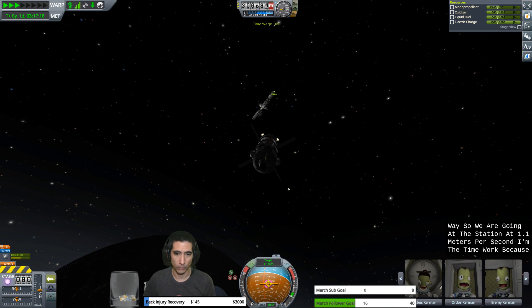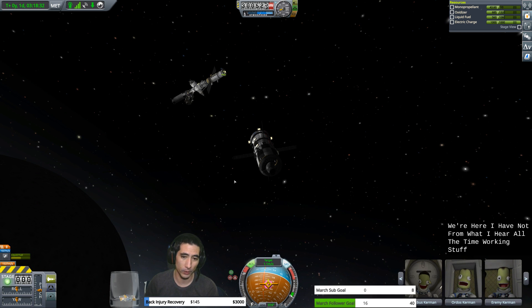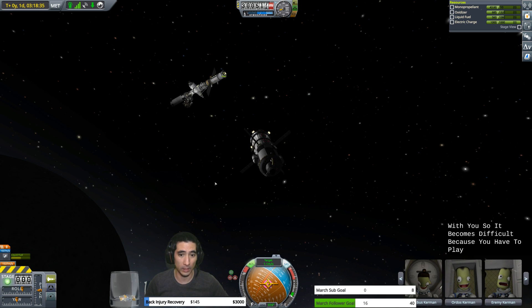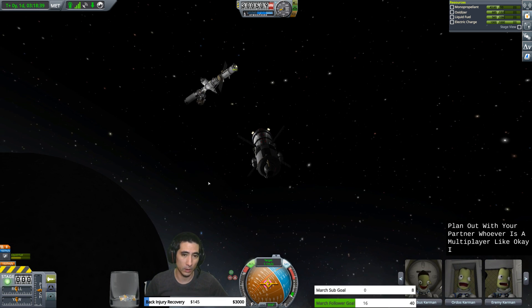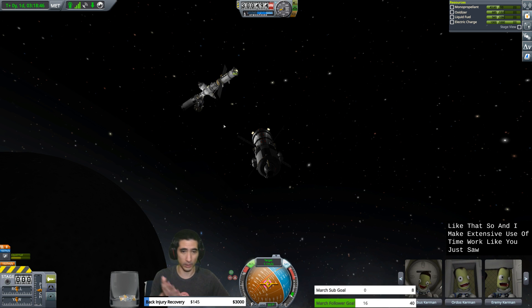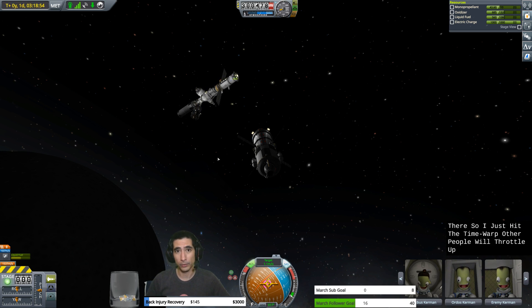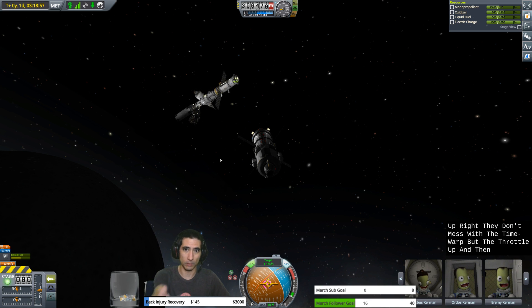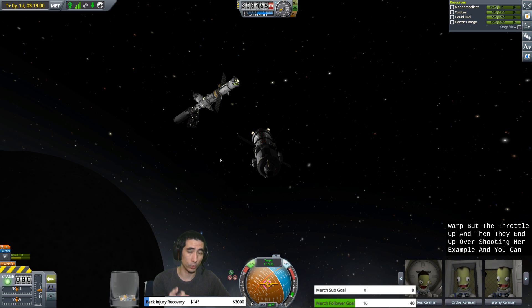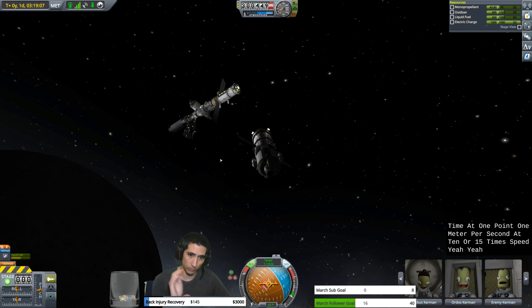I'm going to time warp because we were 200 meters away and that would take three minutes. All the time-warping stuff really messes with you in multiplayer — you have to plan it out with your partner, like 'I need to time warp, are you ready?' I make extensive use of time warp. Other people will throttle up instead and end up overshooting. You can overshoot with time warp too — if I forgot to drop back to real time at 1.1 meters per second at 10 or 50 times speed, you'll just zip right past your space station.